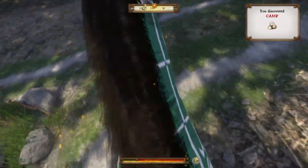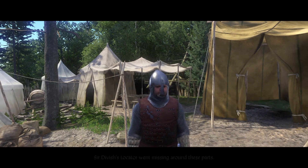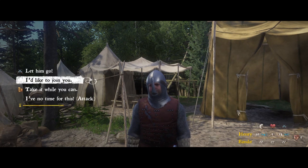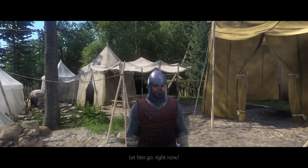You can avoid them — I'm pretty sure you could just go around them, sneak around them, and just get the locator from one of the tents. However, if you're like me and you get caught, you're going to have to fight four of them at a time, unless you can sweet-talk your way through.